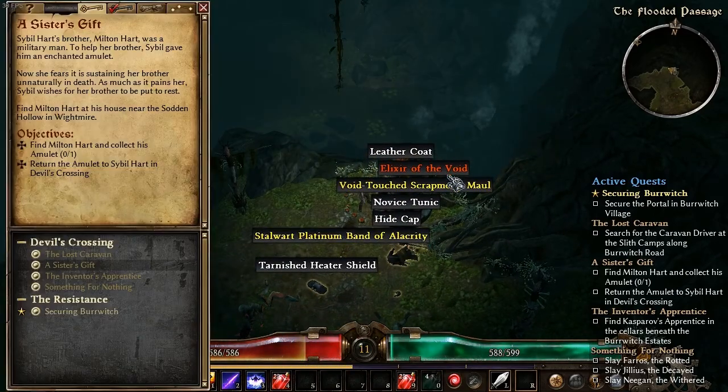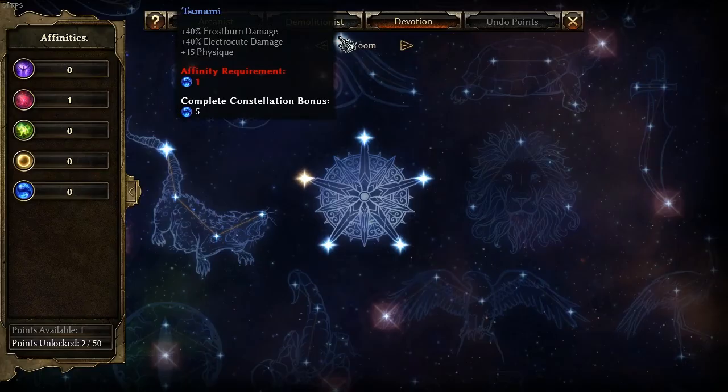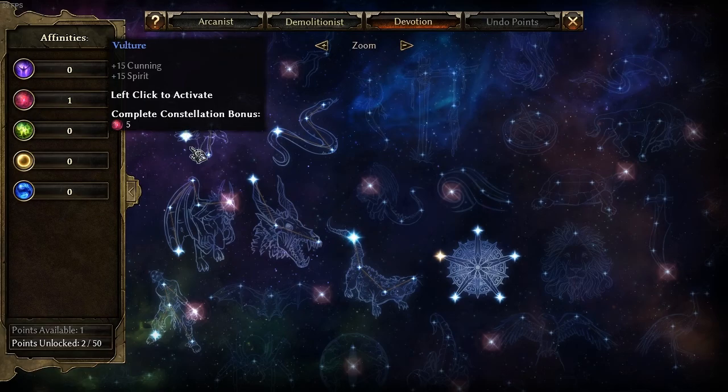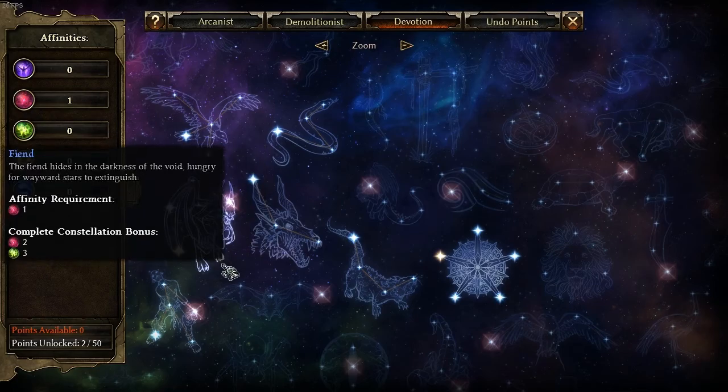Aww yeah! Action window, codex window, skills window. So this is basically a list of things - lifted skills and perks. Cunning and spirit. Fire damage and chaos damage. Yes please.